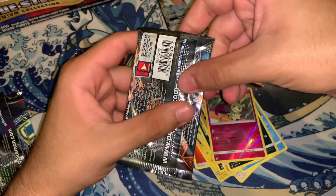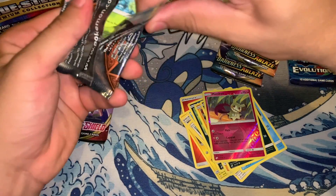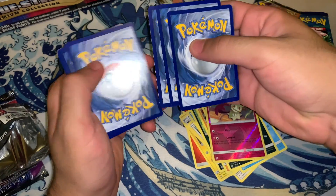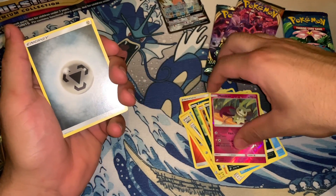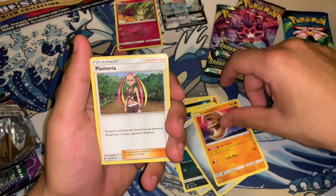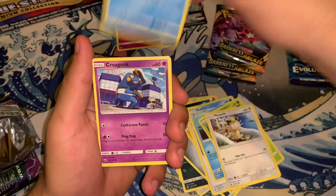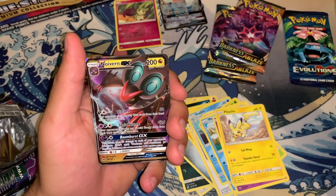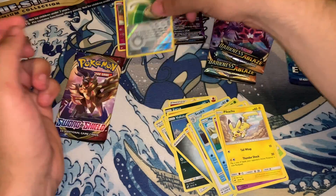Next let's get on to the Sun and Moon Burning Shadows — let's see if we get something nice out of here. We got an energy, Lunatone, Plumeria, Corsola, Whirlipede, Meowth, Magikarp, Croagunk, Pikachu, a reverse Escape Rope, and a Northern GX. Wow, guys — so far this box is awesome!